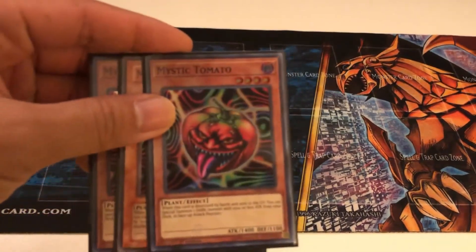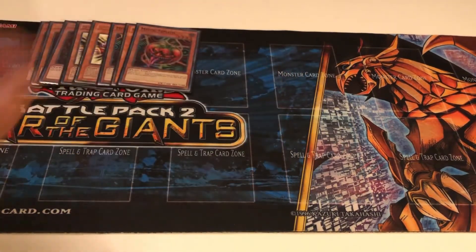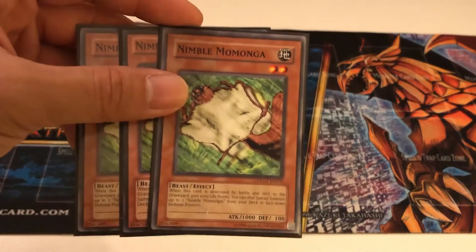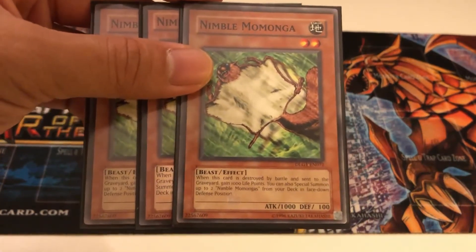So if you already have a Cyberstein, just search for a Spirit Reaper and then throw it into defense. Nimble Momonga is a great card for giving you life points and then spamming the board with more of himself when he's destroyed by battle.